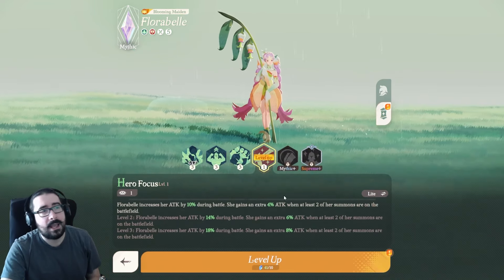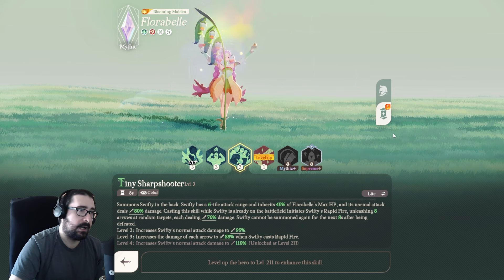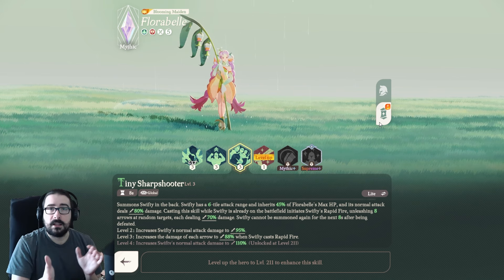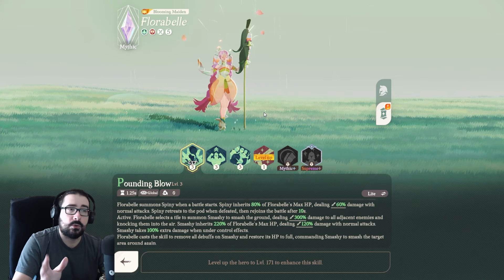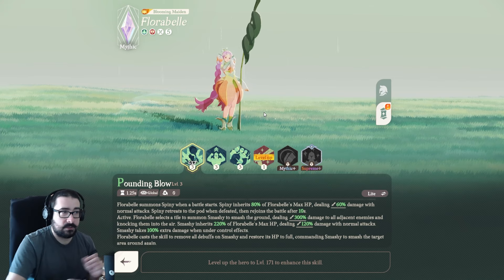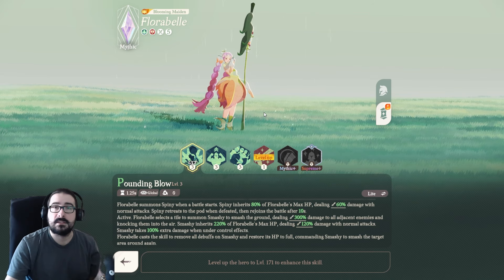Let's go ahead and talk about all of her skills. All of her skills besides Overgrowth — so Tiny Sharpshooter and Pounding Blow — are basically dedicated to summoning minions, and they have multiple functions on the same skill. They have a passive and an active, and another active in case something else is happening in the game.